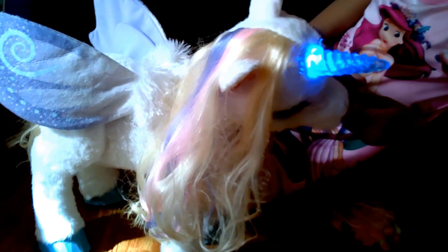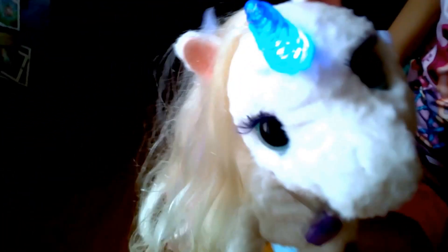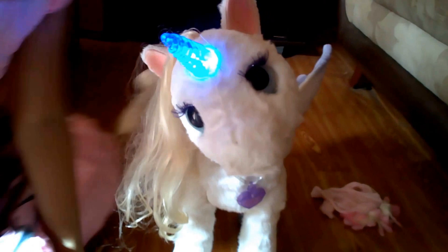I'm going to feed her her sugar berry. When the horn is colored green, it means that Star Lily is hungry. She also lifts up her paws. Can you face Star Lily to the cam so we can take a look? Look at her eyelashes — she's so beautiful, it's purple. And look at her eyes — she has very big eyes, she's so gorgeous, and she's wearing a necklace.